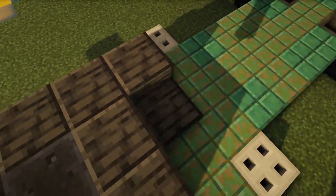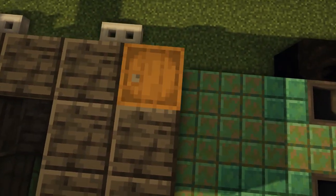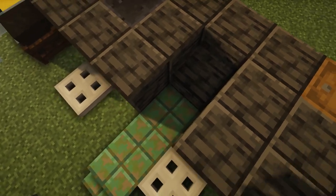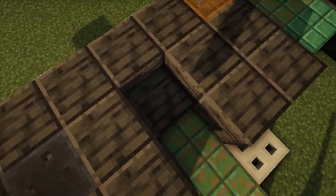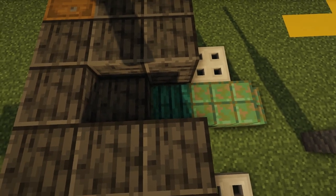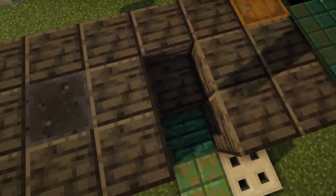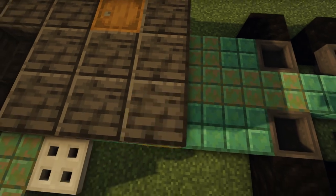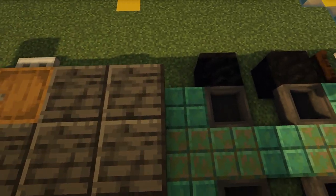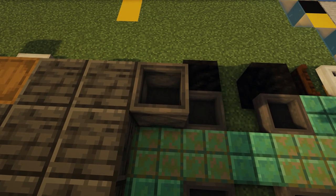We'll fill in this whole area with some more deep slate. Going to be a barrel right here — this is directly from the stairs, there's a little step there. You can also put in the warped pressure plate already if you want, and then up from that you'll put the barrel over there. Then we'll move on for more slabs here and then a cauldron there, which we should probably fill up with water before I forget.